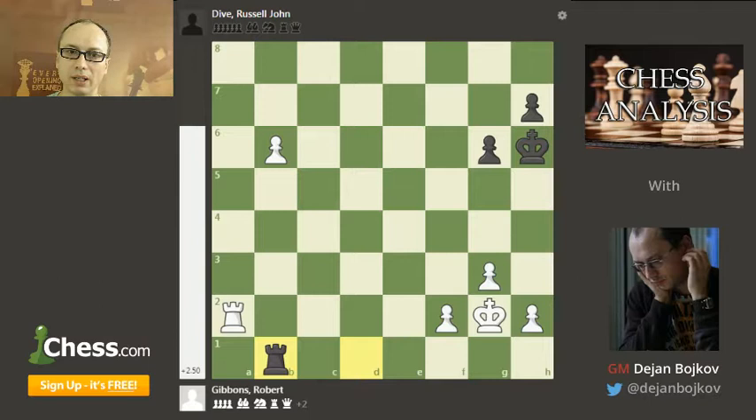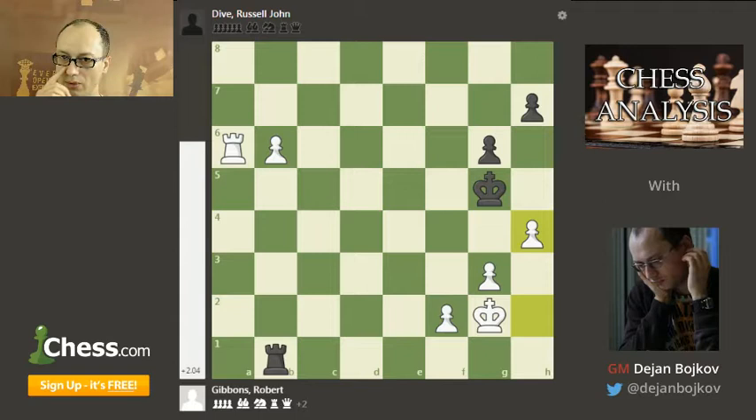Bob is obviously doing great against the Olympiad player and many-time New Zealand champion, so he's up two pawns. A couple of rooks have just been traded on b1, and Bob is defending the pawn on b6, which is the right thing to do. Of course he needs that pawn if he wants to win the game. However, after the move King g5, he commits a very instructive mistake — a mistake which is not noticed by the computer. In fact, the computer suggests this move and is claiming that h4 should lead to a win.